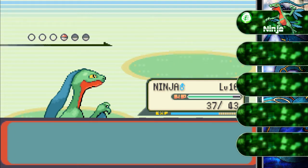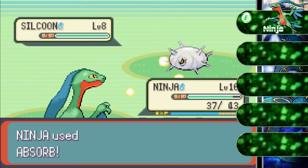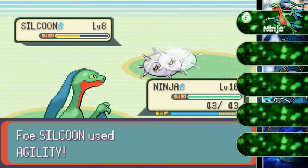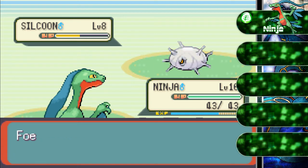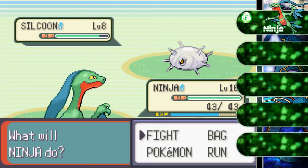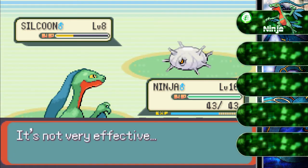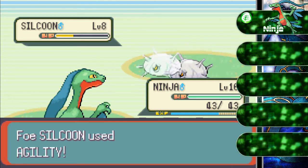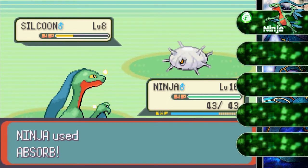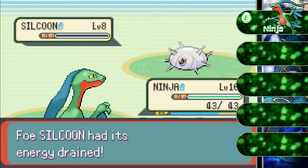The next Pokemon is Silcoon — yeah, it's the counterpart of Cascoon. Let's just go and take it out. Put this in your head: how does a Pokemon that's wrapped in silk use Agility and move faster when it can't move? It can jump — yes, but that's probably the only thing it can do. How can a Pokemon that's stuck inside silk move faster? That makes no sense, game. We almost got a level up.